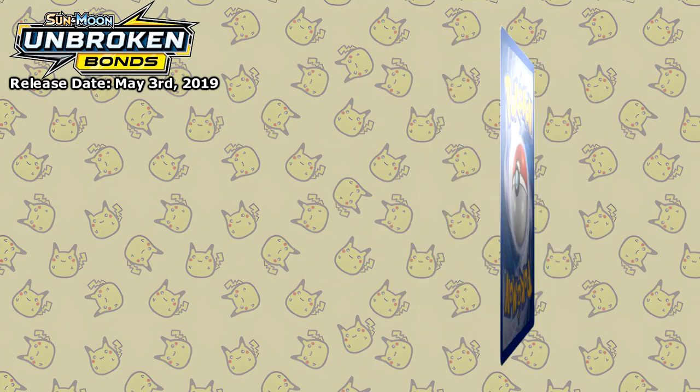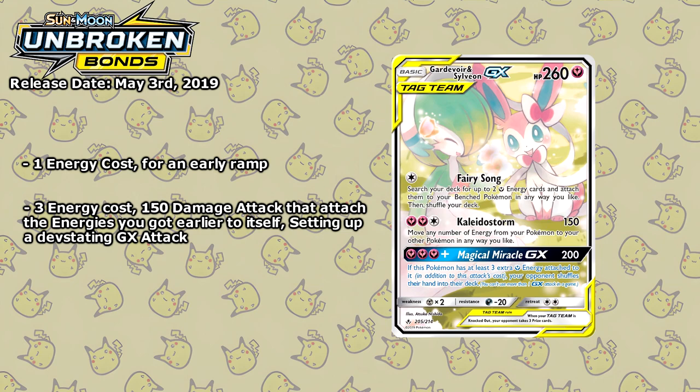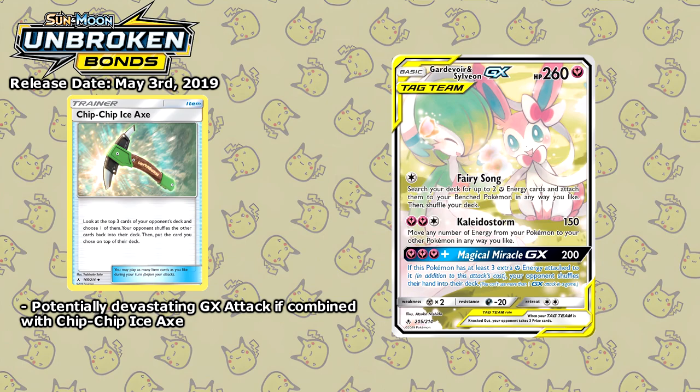Last but not least from this expansion was the Gardevoir and Sylveon GX. And while the artwork is extremely cute, this card was pretty strong. You have Fairy Song for just 1 energy, giving you the ability for an early ramp. Then 3 energy for 150 damage, moving any number of energy from your Pokémon to your other Pokémon in any way you like. So you'd use Fairy Song to ramp up and then use Kaleidostone to quickly attach more energy to Gardevoir and Sylveon. If you had 6 fairy energies attached and used their Magical Miracle GX attack, not only would you do 200 damage, you would also force your opponent to shuffle their entire hand into their deck — combining this with Chip-Chip Ice Axe to guarantee they don't draw anything helpful and completely lock them out of the game.